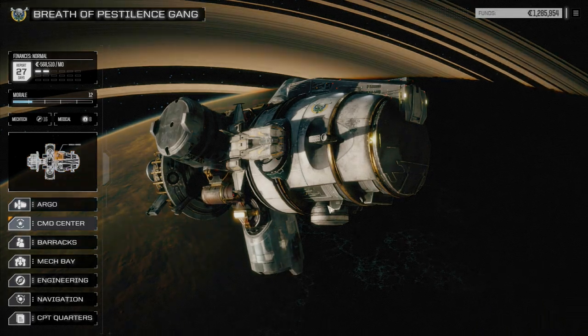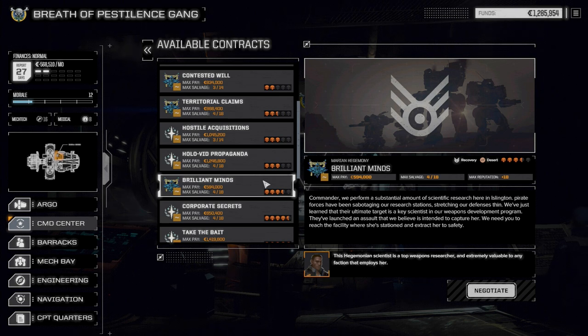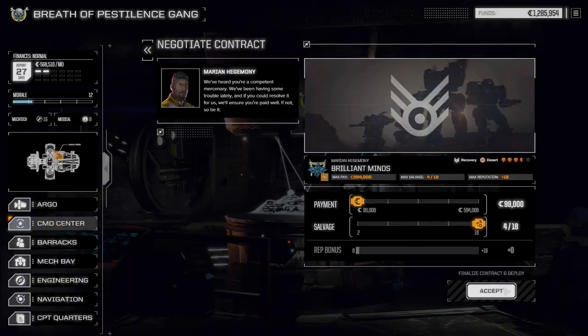Let's look at contracts. I don't want to risk taking too much damage on my mechs. I'm going to pull off a Brilliant Minds contract for the Marion Hegemony — we still need to build reputation with them. The briefing says pirate forces have been sabotaging research stations and are launching an assault to capture a key scientist in their weapons development program. We need to extract her to safety. It's just a recovery mission, three and a half skulls — we're going full savage.